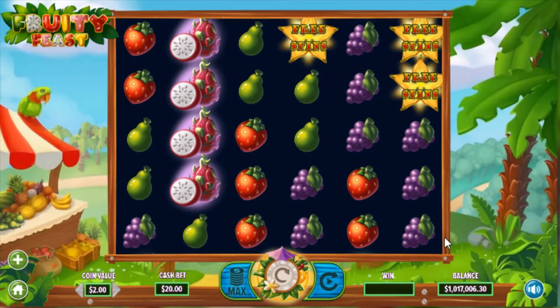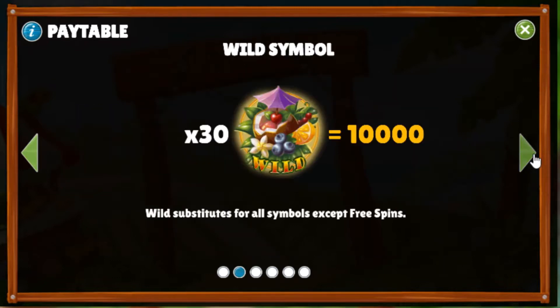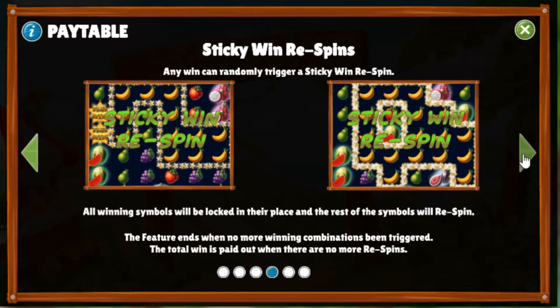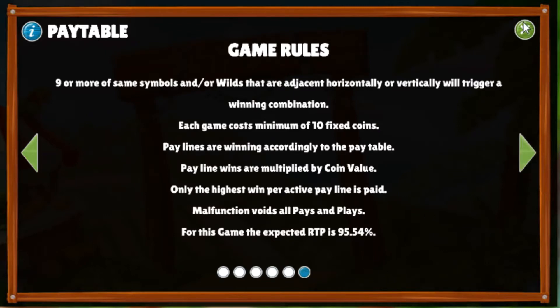So what we're going to be playing today is the Fruity Feast slot — it's another slot by Dragon Gaming, and it's quite a good-looking one. Let's have a look at the pay table. It's a quite complicated slot: it's got free spins, a bonus game, and the more scatter symbols you get, the more free spins you'll be awarded. There are wild symbols — wow, 30 of them spinning in gets you 10,000 coins. It's got a spawning wild feature and a sticky win re-spin feature. It's a scatter pairs type slot where you need to get matching symbols either horizontally or vertically across the screen in groups, and you need at least nine matching symbols in one cluster.